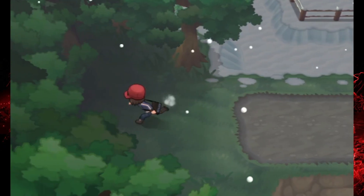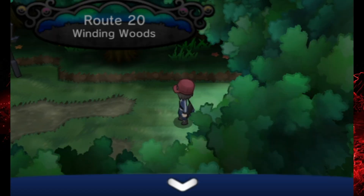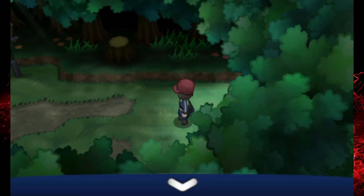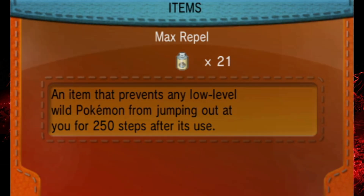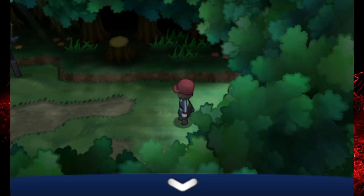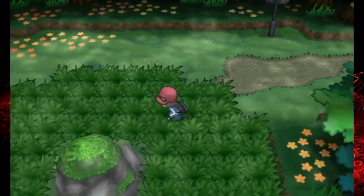We want to make our way to Route 20, the Winding Woods, and that will take us to the Pokemon Village where we're going to find the gym leader. Wild Pokemon in here include Jigglypuff, Noctowl, Amoonguss, Gothita, Trevenant, and Zoroark. I'm spraying a Max Repel because I don't need to find any wild Pokemon here. There are a few trainers, and since it's a double battle first up, I'll put Casper and Leo out front.